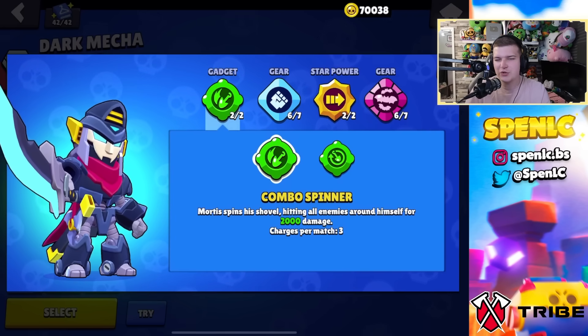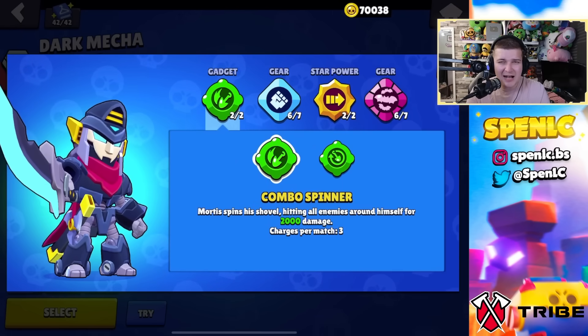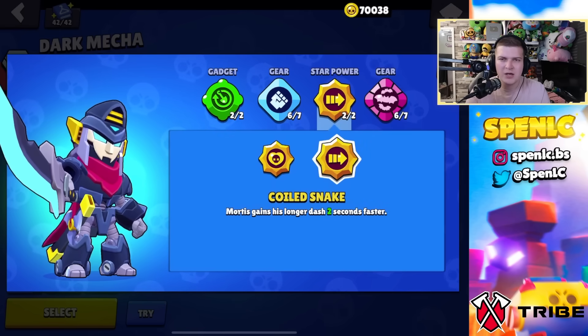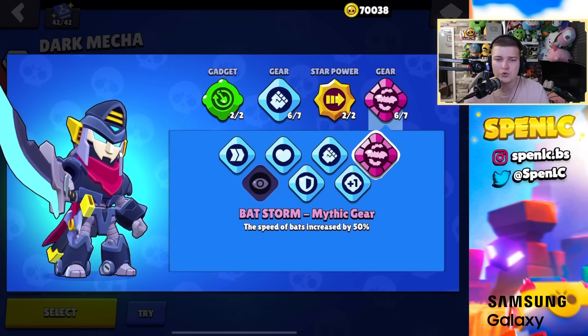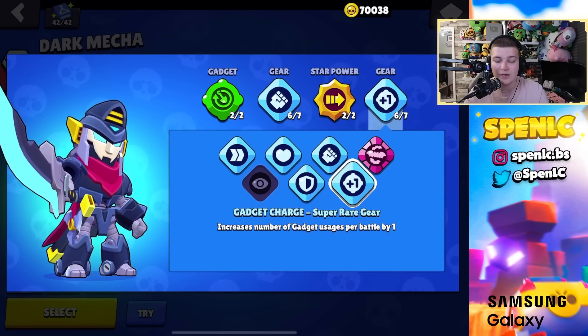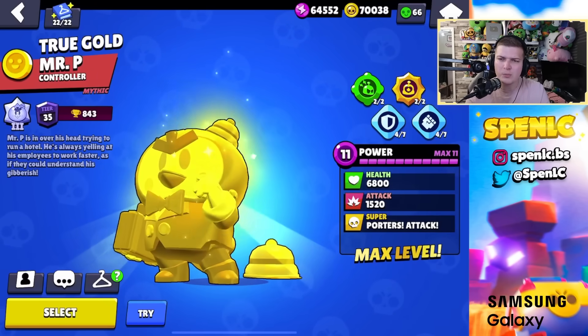Mortis: survival shovel gadget is preferred even after combo spinner's buff — shovel closes the gap, provides extra DPS to cycle super, while combo spinner doesn't help charge super. Snake in boots star power all the time. For gears, mythic gear is actually good for bad Mortis players — cycling bats quicker enables faster healing. Good Mortis players can go damage with shield or super charge. Experimented with mythic gear on streams and it's been performing well.